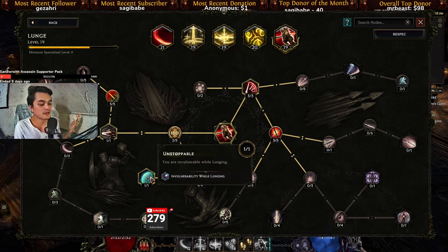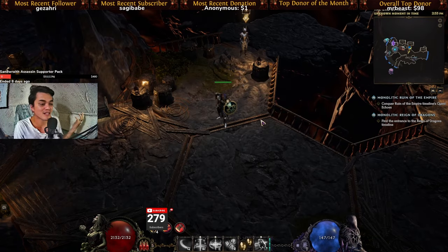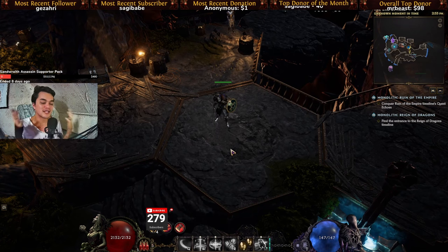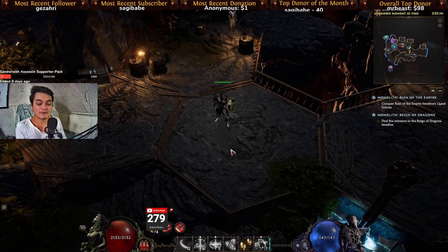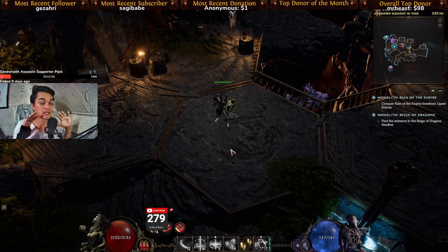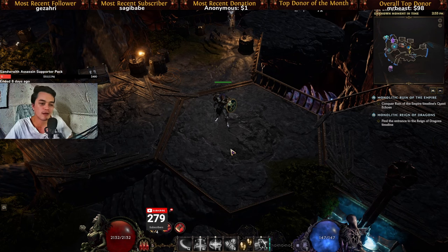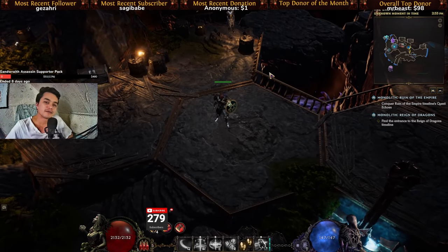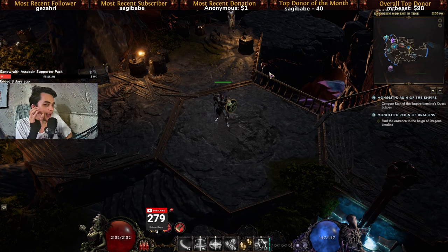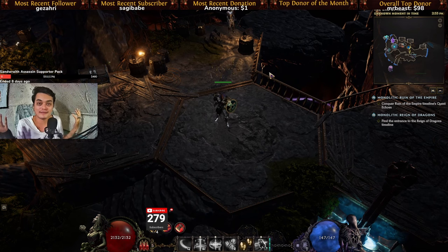Lunge is our mobility and utility skill — it makes you invulnerable while lunging and increases your damage and cooldown recovery. That's all there is to the build; it's very straightforward and fun. I'm at level 75 now in hardcore mode. As a dedicated Path of Exile player who's played soft trade league, this has been such an experience. I'm actually going to wait and see what the patch notes in Path of Exile are going to be — if they're not as interesting as I think, I'm just going to keep playing Last Epoch.